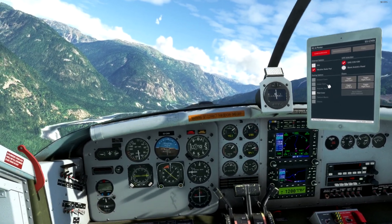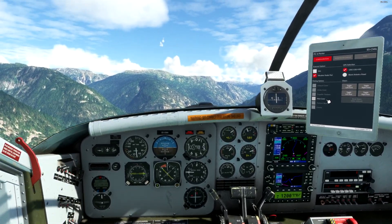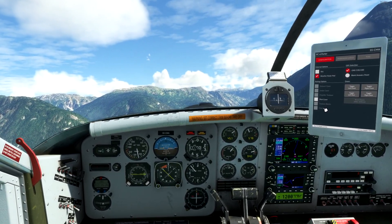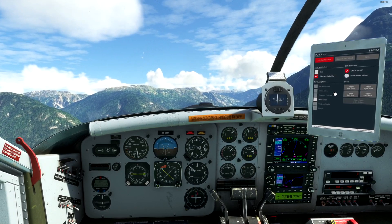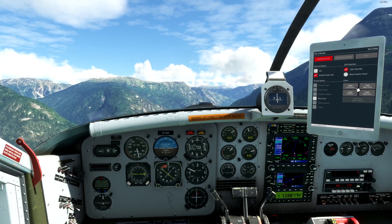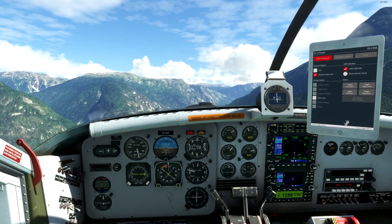We've got our usual exhaust covers, intake covers, prop tie-downs, pitot cover, tie-down blocks, and chocks — which is useful of course, nice visual candy. You can reset the doors after jettisoning them. Obviously you can toggle them all from in here — very useful to have.